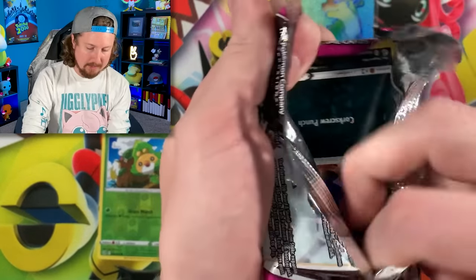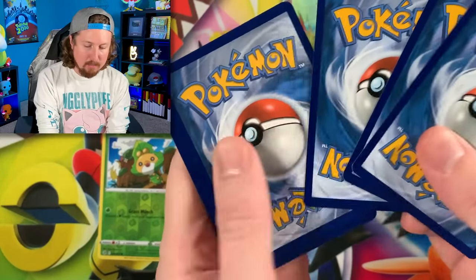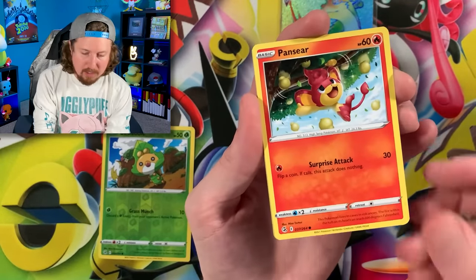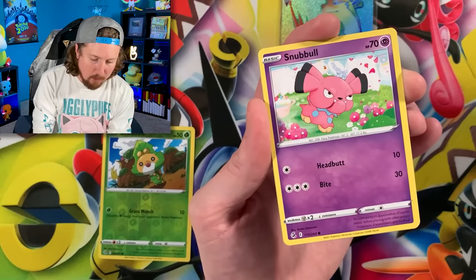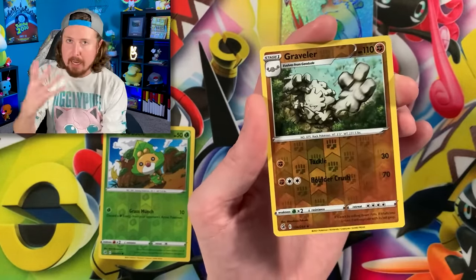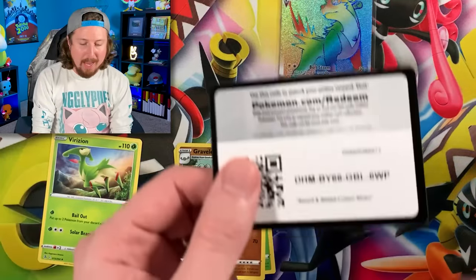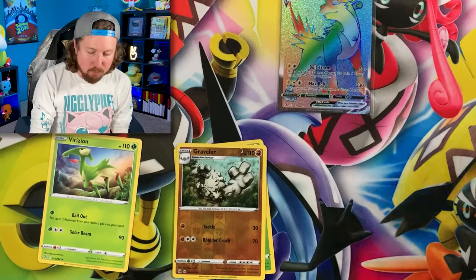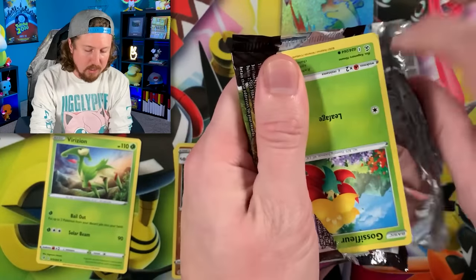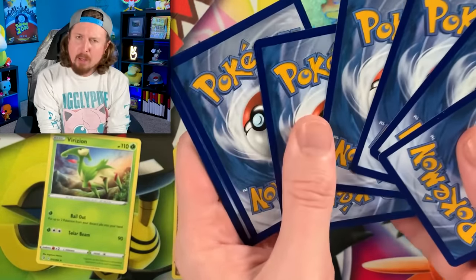Continuing with some more booster packs — I actually bought these packs at a local game shop, so they came from five random packs from a booster box there. We got Snubbull, energy, going into a Dubwool. This is going to take some time to really 100% complete the set, so any time I open booster packs and find a card I need, you'll see that b-roll footage — it could be a random video or a hidden Pokemon card video.